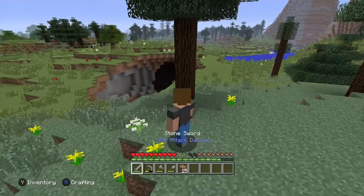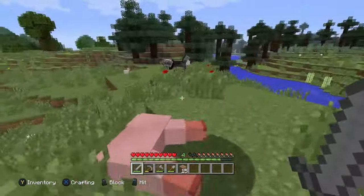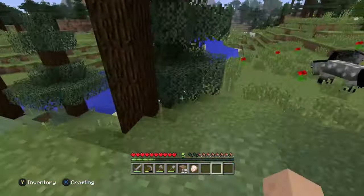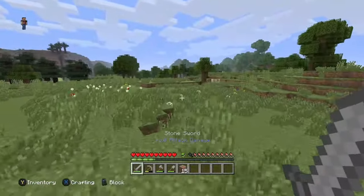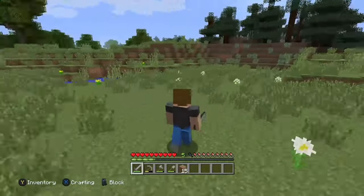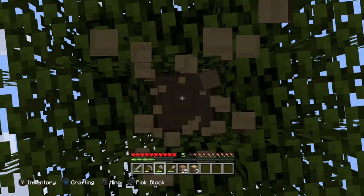There's a sheep right there, and horses - but horses are useless without a saddle. There's a chicken, but you can't catch it. I'll just eat this. This looks like a really good spot to build my home - it's grassy and pretty flat. I'm gonna mine this tree though. Sorry tree, you gotta go.